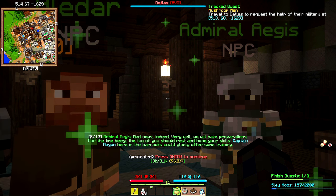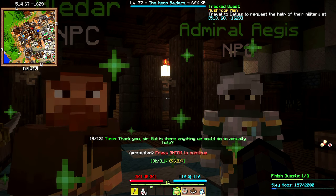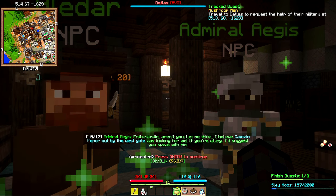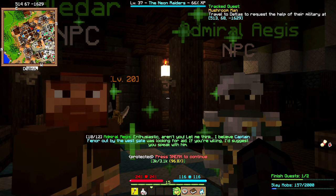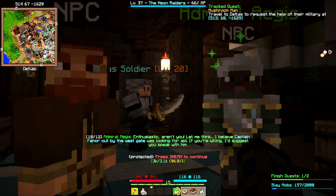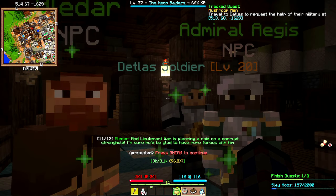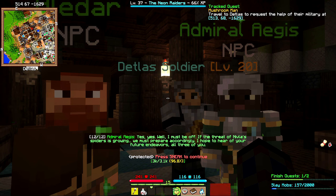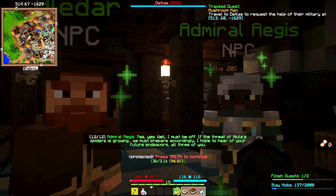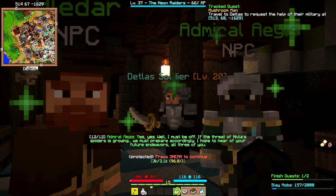The Admiral acknowledges the bad news and says they'll make preparations. For now we should rest and hone our skills — Captain Raigon in the barracks will offer training. Tasm asks if there's anything we can actually do to help. The Admiral suggests Captain Faenor out by the west gate was looking for aid, and Lieutenant Vaan is planning a raid on a corrupt stronghold and would be glad to have more forces. He says he must be off to prepare against the growing Neathless spider threat, and hopes to hear of our future endeavors.